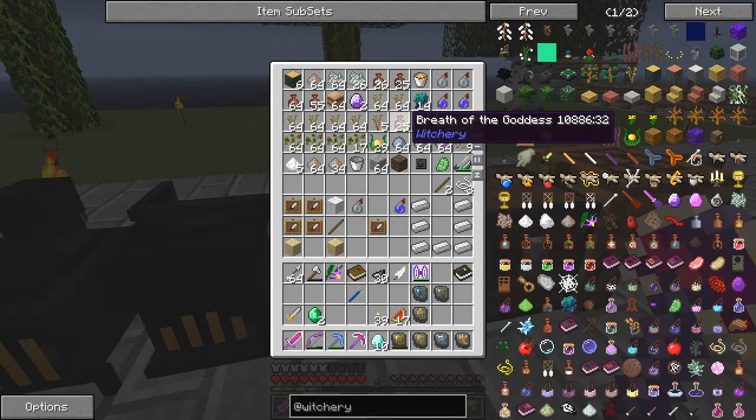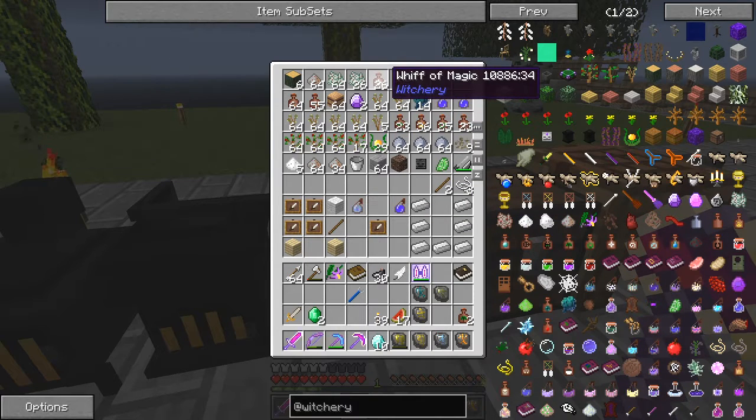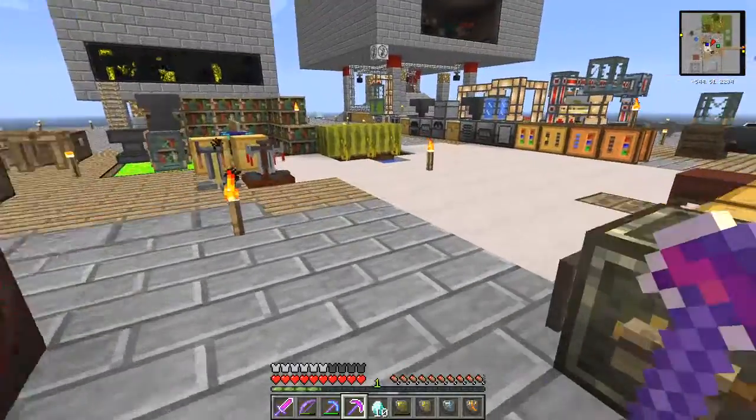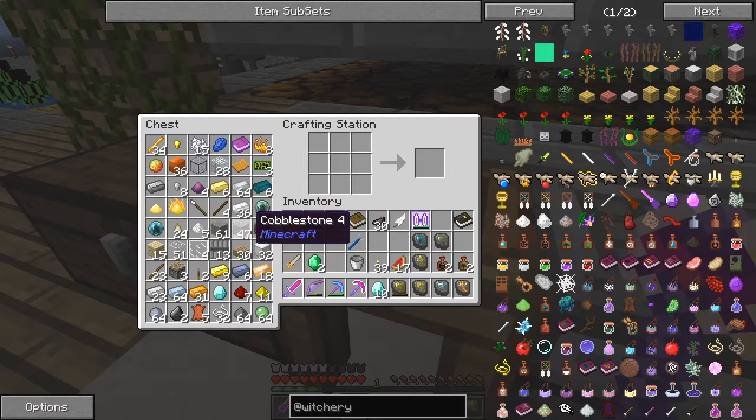We need two breath of goddess and two exhale of the horned one, and two water bottles which I don't have. Let's go and make some of those first of all. I'll make about four — it'll make three each one, so let's make four. Well, when I say four, I mean twelve.